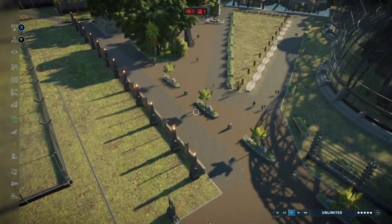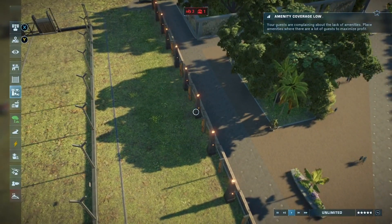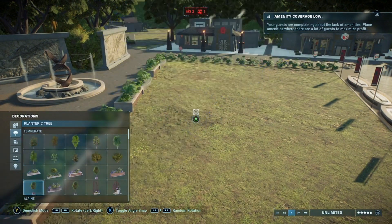The first thing we're going to go over is a new decorative item. This is one a fair amount of people have been asking for. It's not benches, but it's pretty good. We're going to go into the park decorations section — that's the third tab, it's at the very bottom.